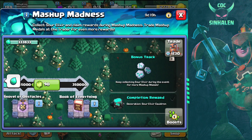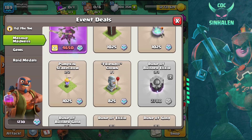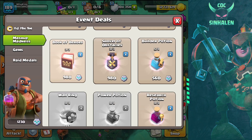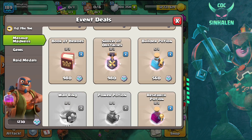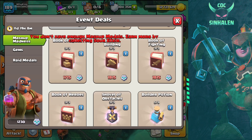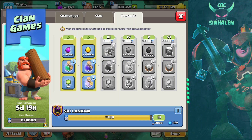Book of Everything is available. We will have the Queen's special decorations. We will have the build-up potions and the great points. It is the Book of Heroes. We will have the build-up potions. Book of Building is available. We will have the main perks to the clan games — in the clan games, we will have the main perks.